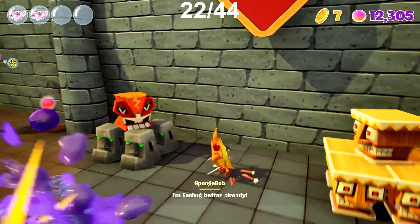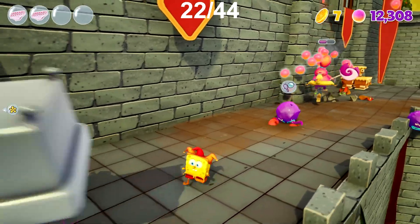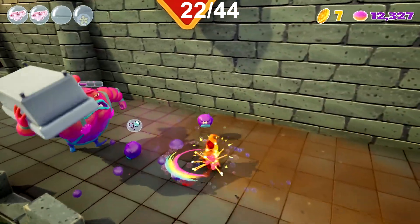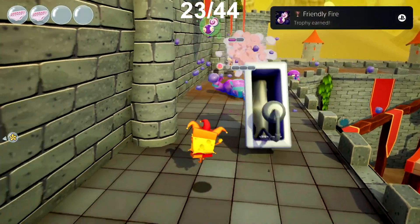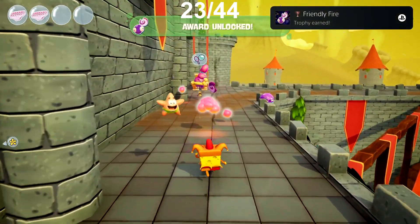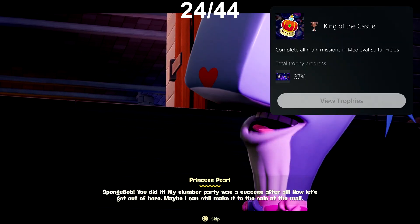We now just have two areas to complete for the story and then we can start work on clearing everything else up. The next area we head into is called Medieval Sulphur Fields. We just get the one trophy here for now, which is called Friendly Fire — all you need to do is defeat a big jelly with a Baby Boom Projectile. With that done, I complete all the main missions in this area for the trophy King of the Castle.